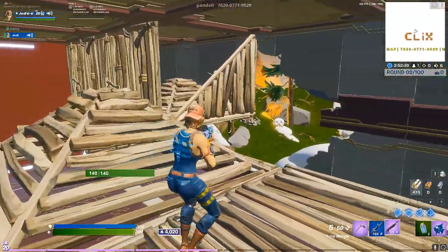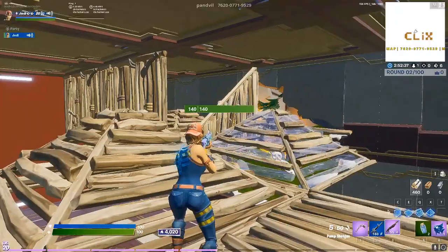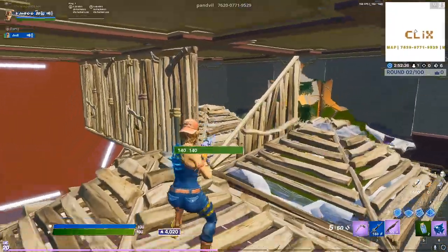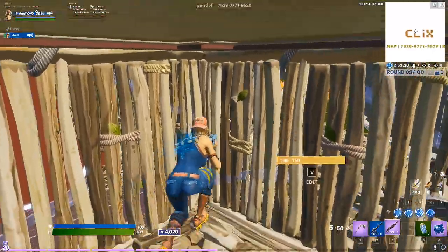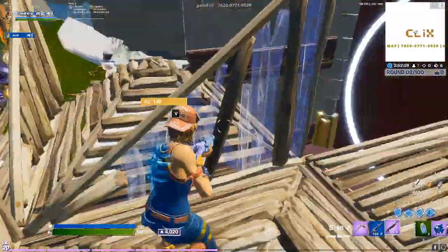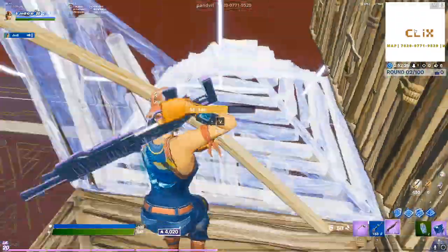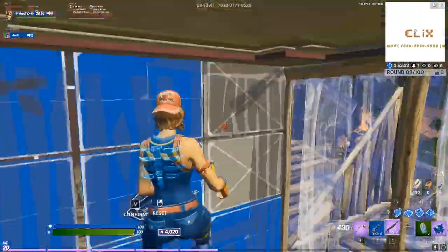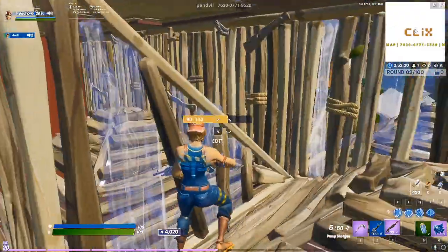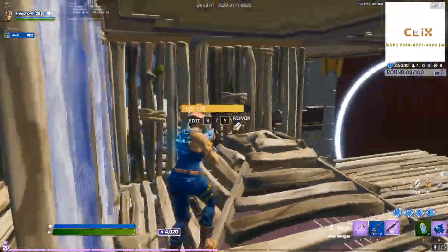In today's video I'm going to be explaining why you want to get the right-hand advantage on your opponent — specifically, having them on the right of their box. In box fight maps it's quite common to have an opponent on a diagonal from you. What you want to do is force your opponent to be the one on the right of their box, instead of you being on the left wall trying to peek them.